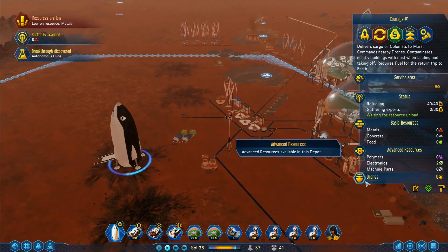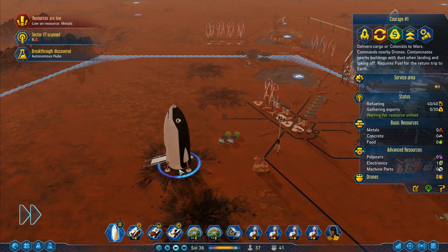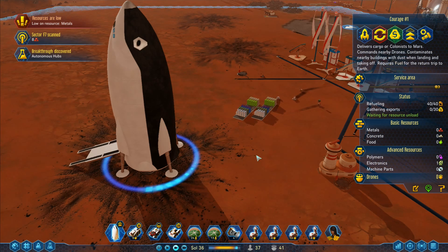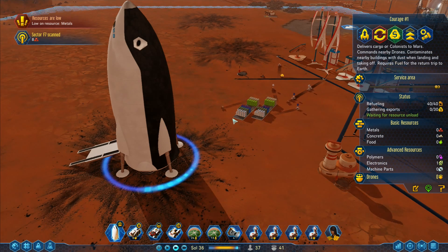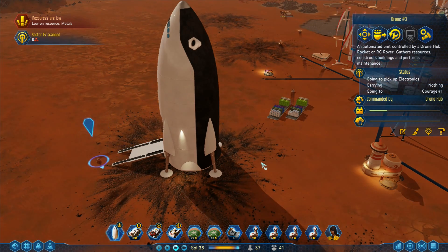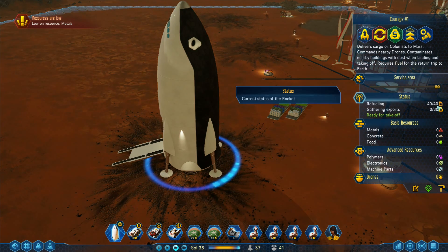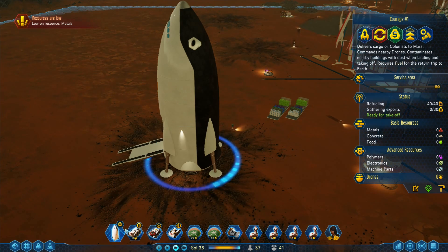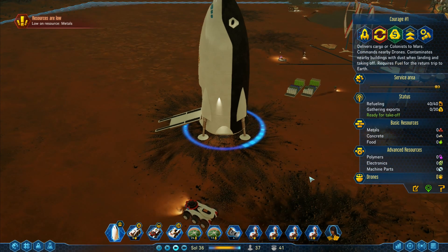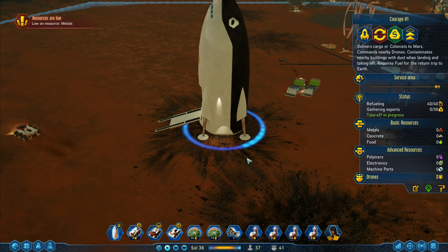Still got two electronics on board, so until those are removed from the ship there's nothing I can do. I've got one electronic on board — where is the last drone to remove it? There he is — he's on his way, going up the ramp, going to the ship. He's got the last electronic. Now we've gotten everything away, it's refueled, we can send it off to Earth. Let's slow back down to normal speed and initiate launch.